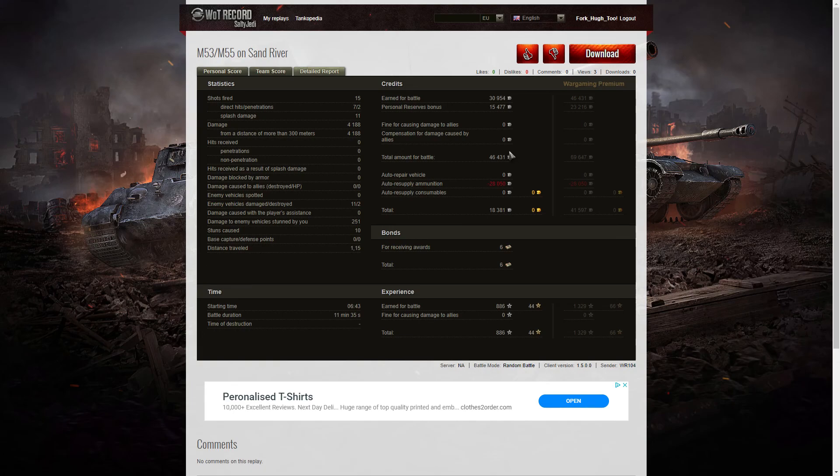There's no team damage here, so it's very curious why he didn't pick up the High Caliber — he should have qualified. I can only think it wasn't 20% of the enemy hit points in total altogether, and that's why he didn't qualify. After ammunition resupply he took away a profit of 18,381 credits. If he'd had a premium account that would have been 41,597 — more than double. He received 6 bonds for the Gauze Medal and the Confederate, and also picked up 886 base XP with no multiplier.